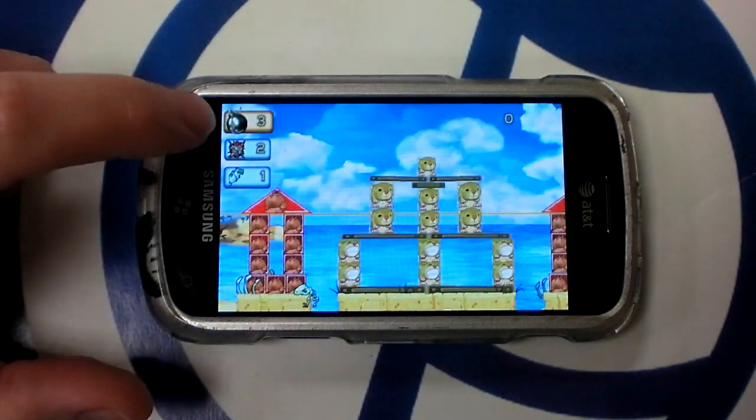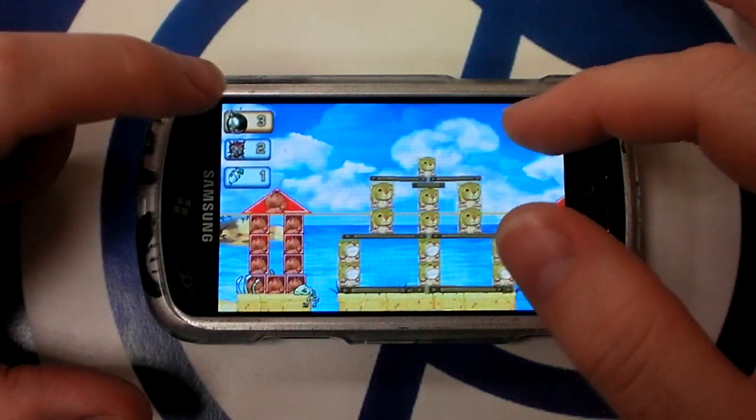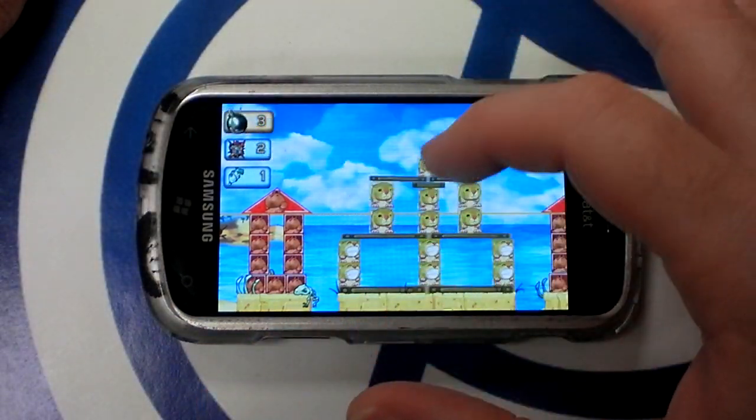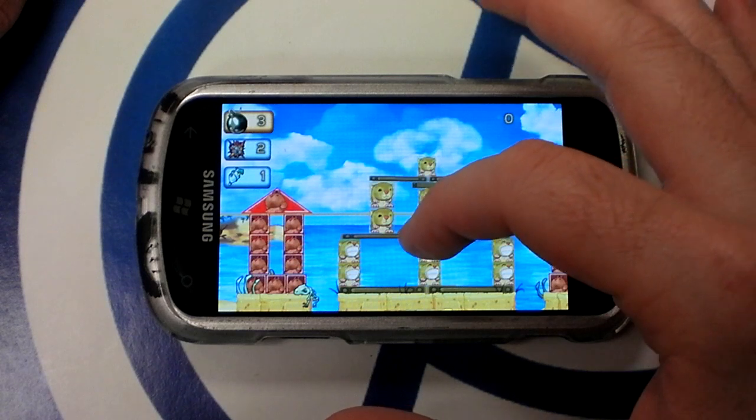You have standard bombs. These are called detonators — they explode instantly. And there's a disintegrator. So let's just try knocking something over and see how it goes.